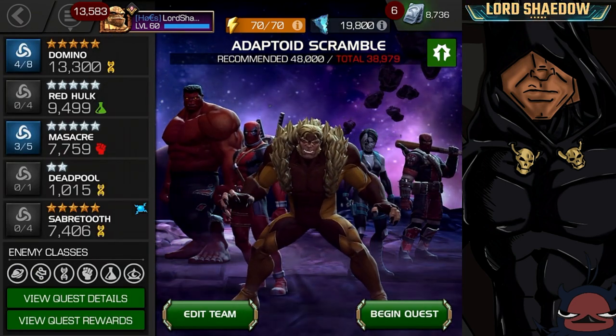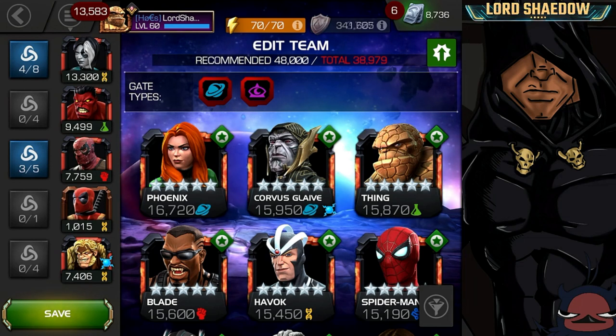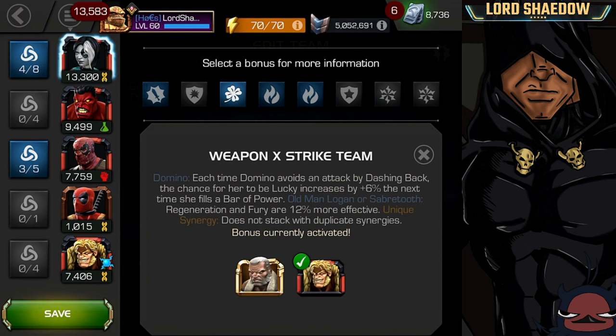First we're gonna discuss the synergies I have active on Domino. I have the Trinity, which is Red Hulk and Masakuri, and I also have Red Deadpool and Sabretooth. Red Deadpool adds damage if the opponent is not female or robot. Sabretooth increases her chance to be lucky — she normally has a chance when she fills a bar of power, but if she avoided an attack by dashing back, the next time she fills a bar of power she has an increased chance by six percent to be lucky.